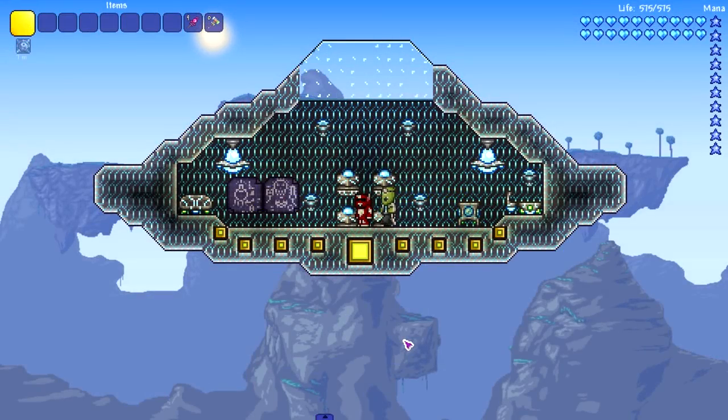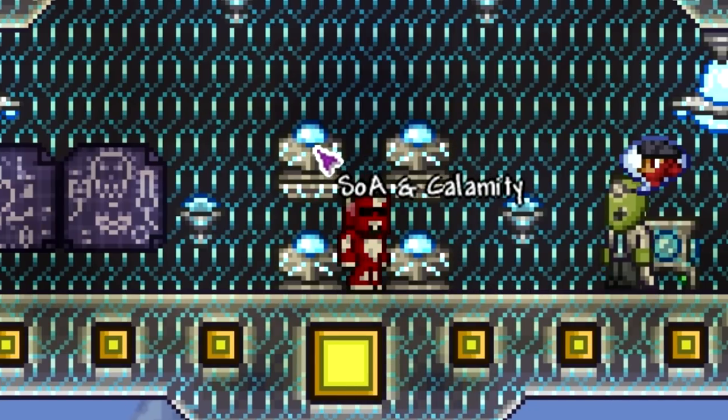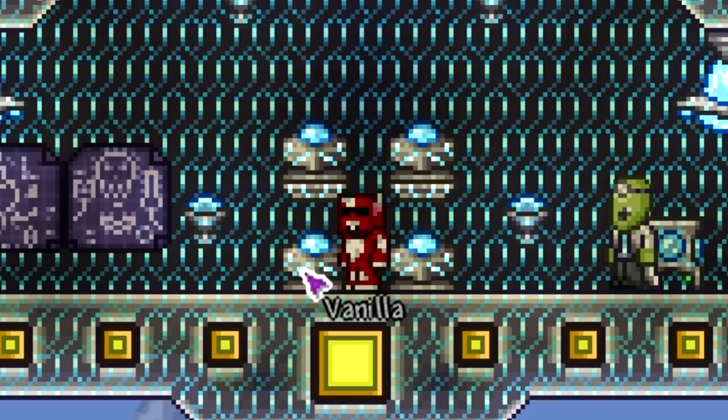Hey everyone, your boy just hit up Area 51 and was able to get some goodies. As you can see, rocking the new Tesla spaceship, and I got my hands on some martian loot. We're gonna be checking out martian loot from not only vanilla Terraria but also modern Terraria - we got Thorium, Spirit, Shadows of Abaddon, Calamity, and of course vanilla.